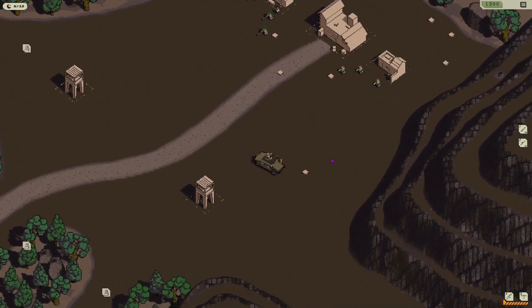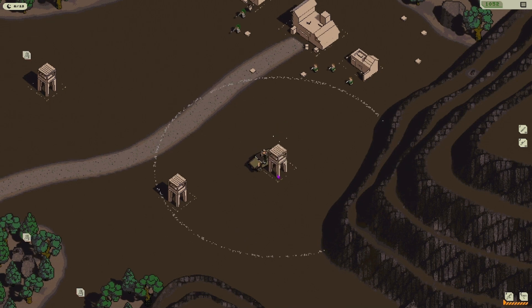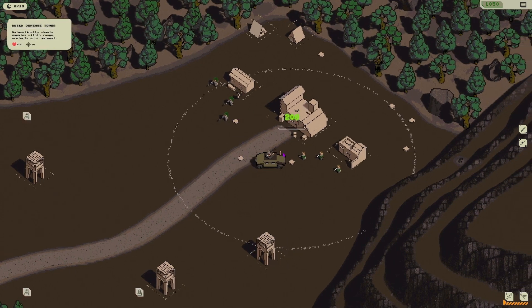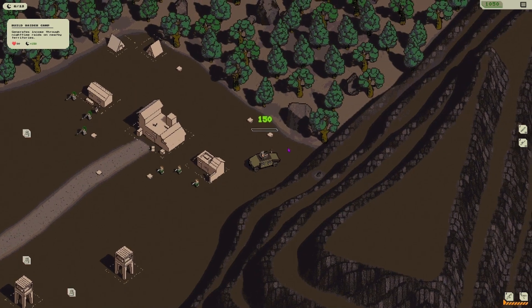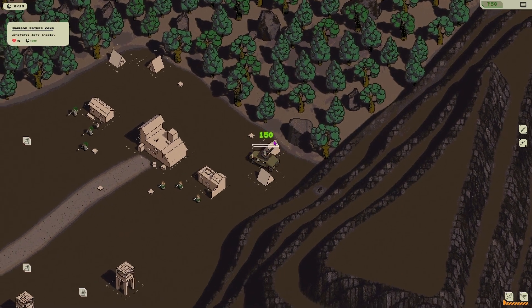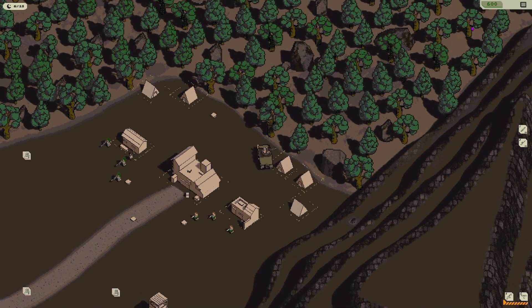I died again — thankfully there are revives, that's pretty cool. I've got over a thousand points, let's build. There's a fence available. I think the balance of resources given is quite fair. I'm not going to build a wall just yet — I'll build a raider hut. My income tonight is going to be big!